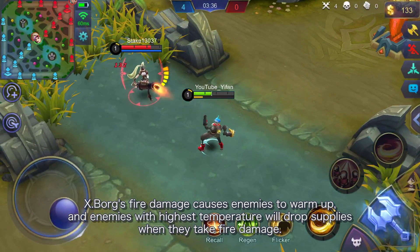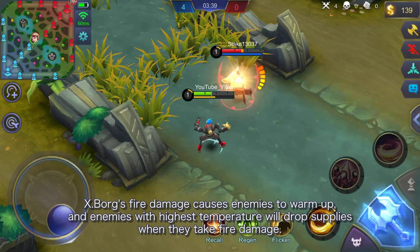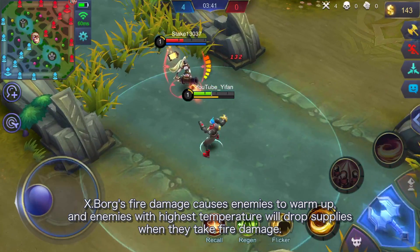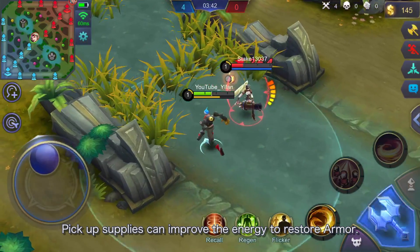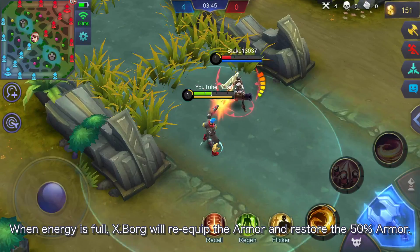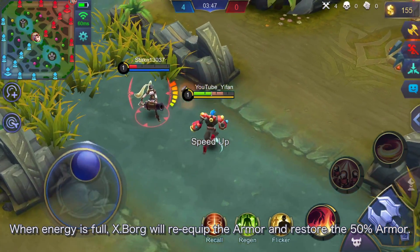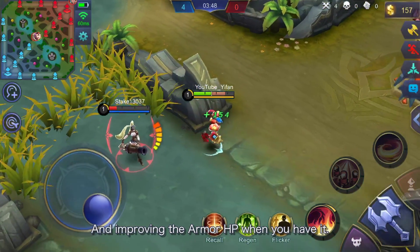Xborg's fire damage causes enemies to warm up, and enemies with the highest temperature will drop supplies when they take fire damage. Picking up supplies improves the energy to restore armor. When energy is full, Xborg will re-equip the armor, restoring 50% armor HP and improving armor HP as he gains more.